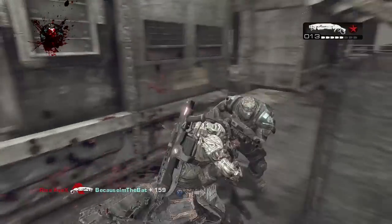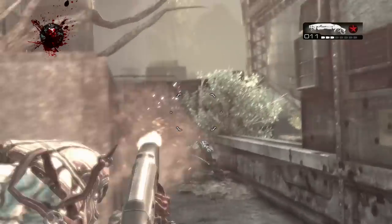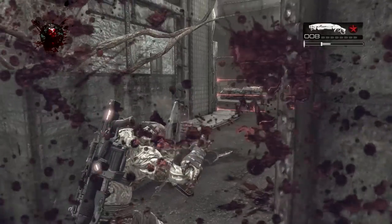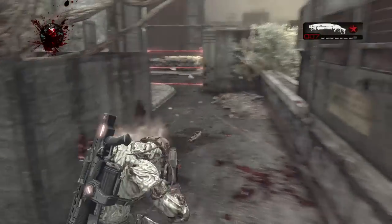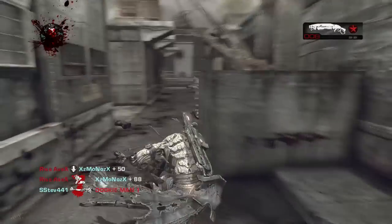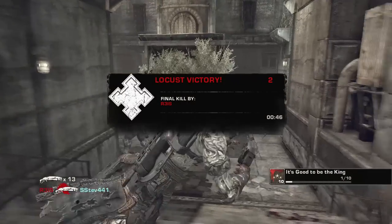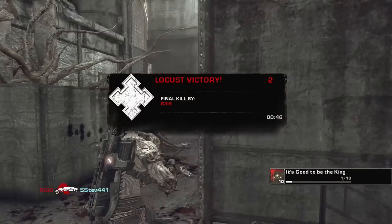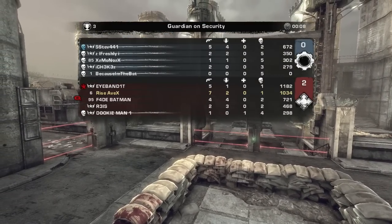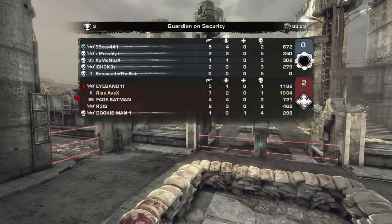Another difficulty for people playing Claw, which also makes you want to switch back and forth, is using the pistol. A lot of Claw players do not use the pistol anymore because it's hard to click the RT that fast with your ring finger or middle finger, however you're holding it. This is why I sometimes use the pistol by just switching back and forth, so it doesn't make it hard to use.